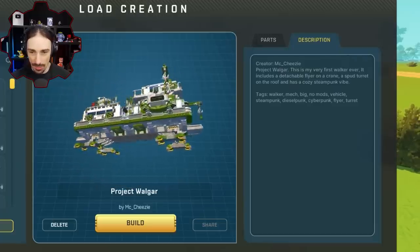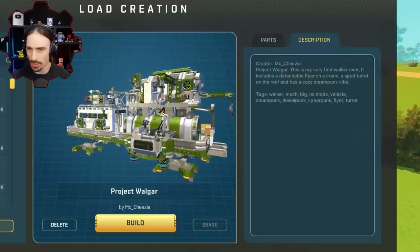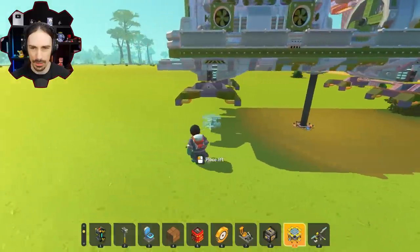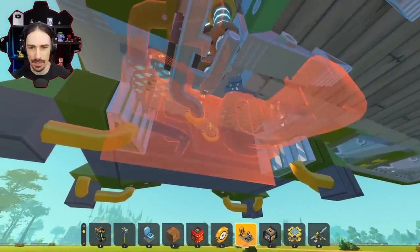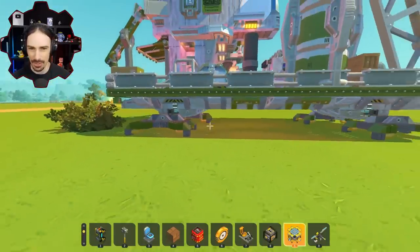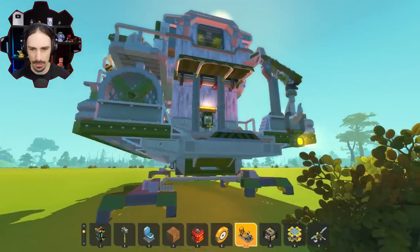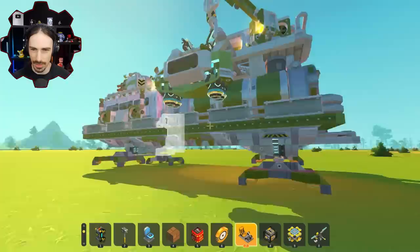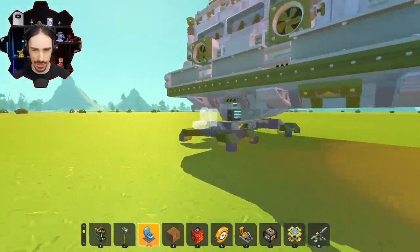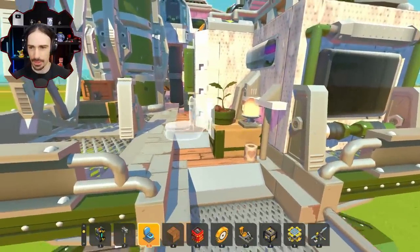Up next by mccheesy is the Project Wall Gar — apparently it is their very first walker ever. It includes a detachable flyer on a crane, a spud turret on the roof, and a cozy steampunk vibe. It's actually only kind of laggy — and it's walking! It kind of trots a little bit. The suspension gives it that little hop rather than just dragging across the ground. I managed to jump on it — this is so cool, we're trotting!